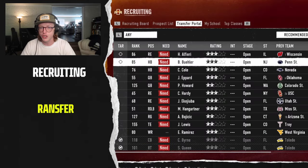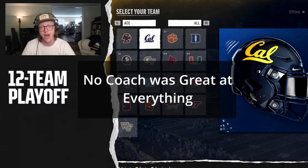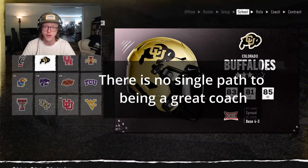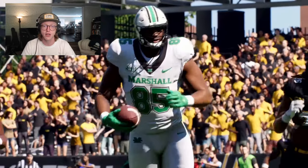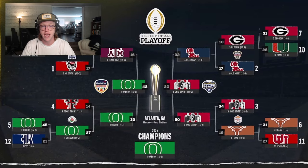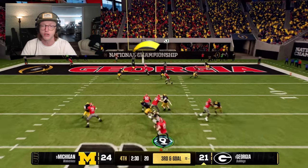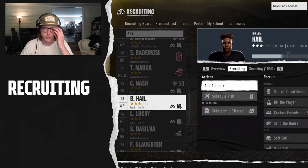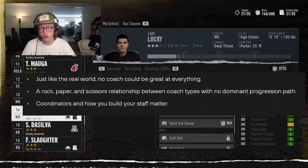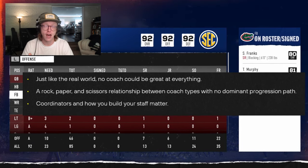There were also coaches who were hybrids between two categories. After breaking down hundreds of coaches, two things were clear: no coach was great at everything, and there's no single path to being a great coach. Even the greatest coaches needed their coordinators. Looking back to 2013, Alabama's offense had fallen behind and they had to pivot entirely, bringing in an offensive guru that transformed the program and led to six of the next eight national championships while producing multiple first-round drafted quarterbacks. This research led to three design goals: no dominant progression path, coordinators matter, and a rock-paper-scissors relationship between coach types.